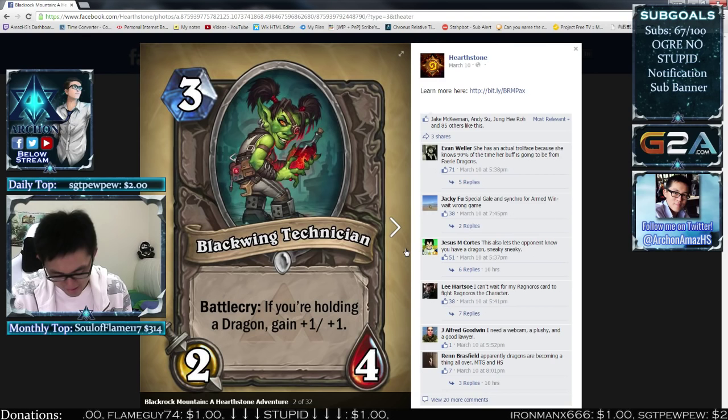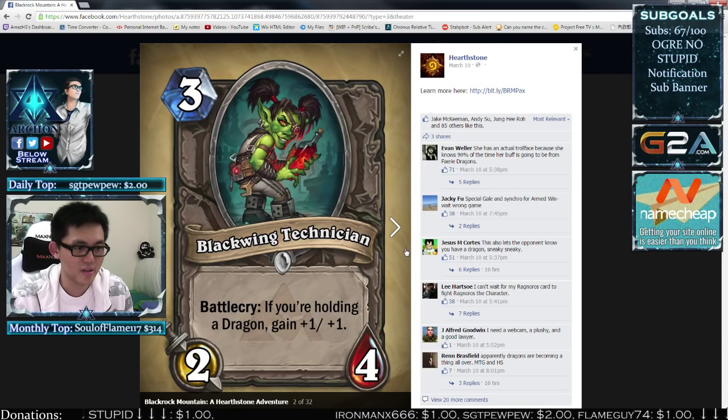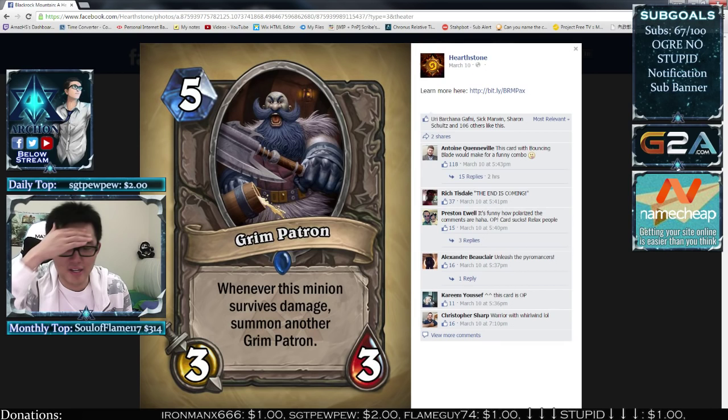We're starting with the Blackwing Technician. This card is a 3-5 for 3 if you're holding a dragon. I think it's fine, especially against Mech Mage. It's really strong because all of Mech Mage's minions have 3 health. So yeah, this card is probably gonna be good — just naturally pretty good. Nothing more to say about that.